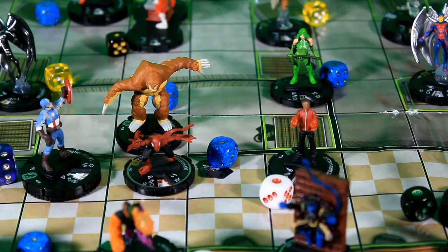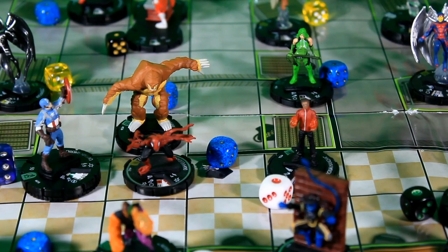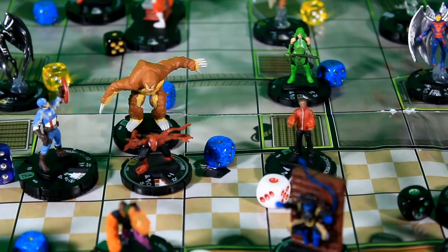Victor also has Indomitable. His highest target is Doppelganger. He has a 10 attack on an 18 defense, needing an 8 to do 3 damage. He rolls a 5 — that misses.